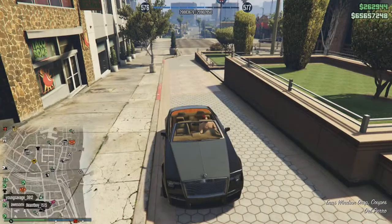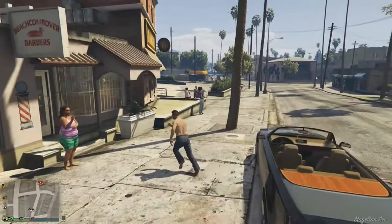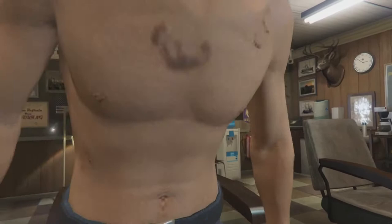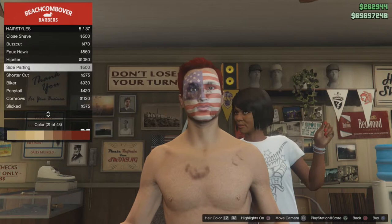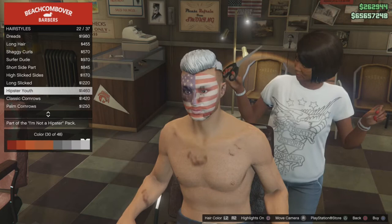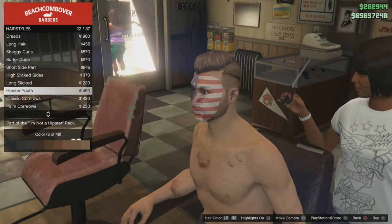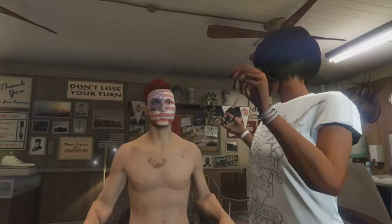Now let's go to the barbershop and try to recreate his hair and beard. The haircut we're going to be choosing is the hipster youth hair. He had a sort of brown-blonde color - hipster youth hair. Color 9 out of 48, so let's buy that.